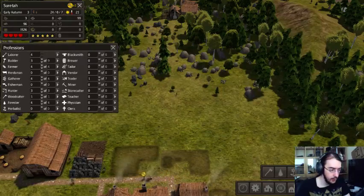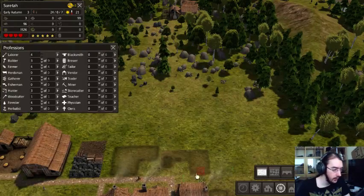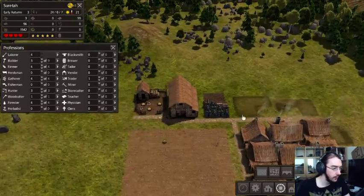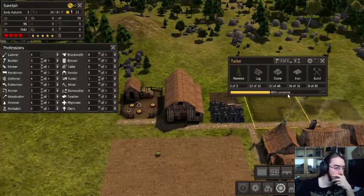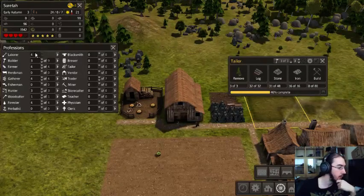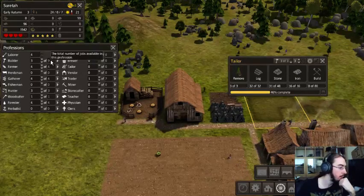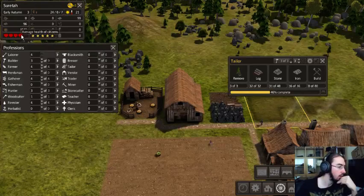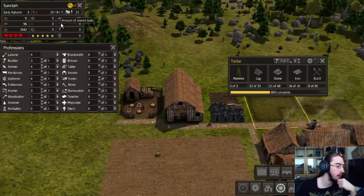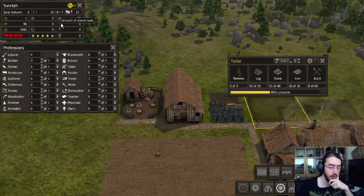And then we need a couple of roads — cheap dirt roads. Three people are working on this one. We have four laborers, three builders out of nine. There are quite a few positions open. We don't have any locks and we are completely out of tools. That's a problem indeed.